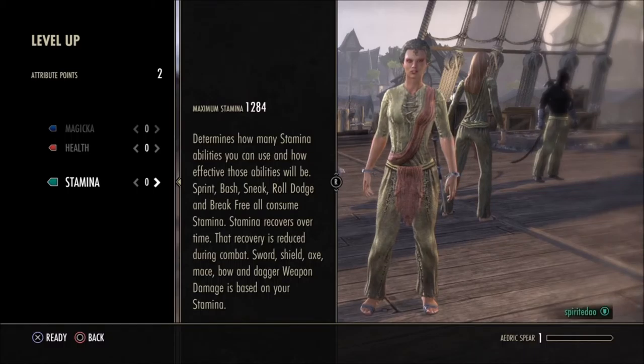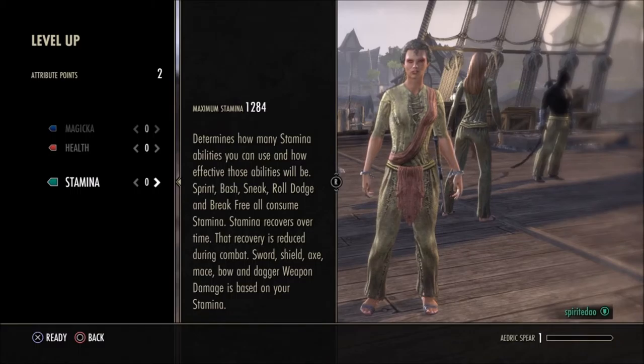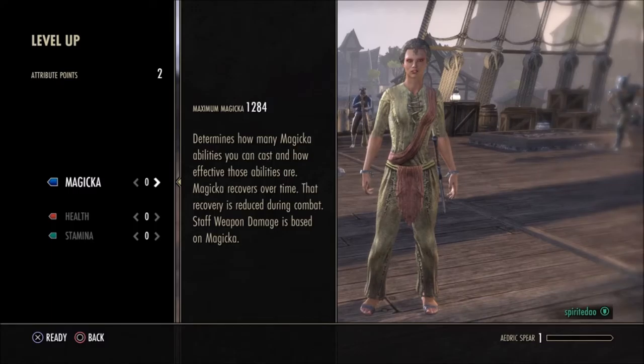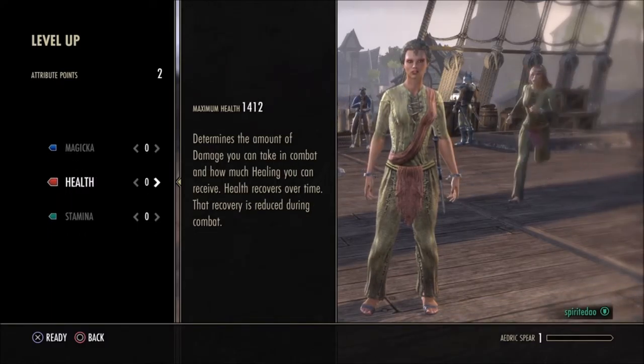Once you get out of the tutorial prison section, you'll have to decide which direction to take your character's development. There are three main attribute points — every time you level up you get a point to apply to one of these. You have Magicka, Health, and Stamina. Magicka increases your magic bar, Health increases your HP, and Stamina is based on how much you can roll dodge and bash.